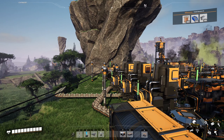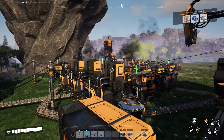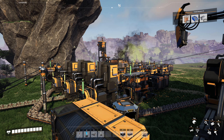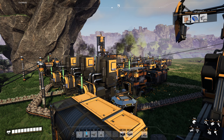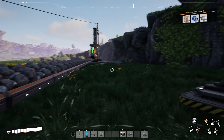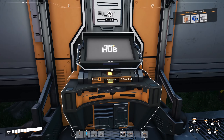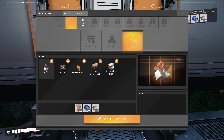Welcome to another episode of Satisfactory. It is time to set up a proper biomass burner facility to keep our power going and clean up some of the spaghetti. It was nice getting it out of my system, but I'm going to do my best - and go beyond my best - to make sure the clipping and weird angles don't happen again. It was nice, brought back a lot of memories.